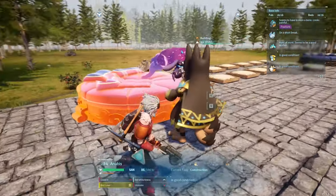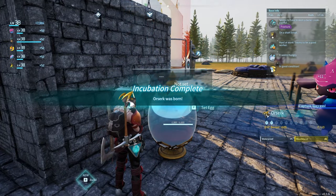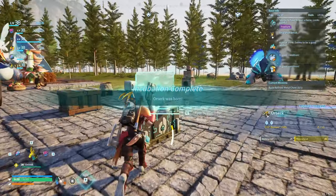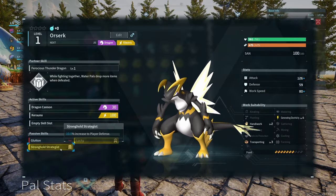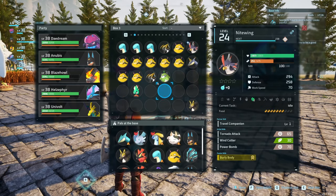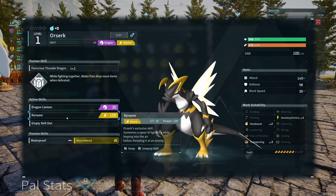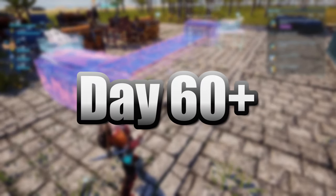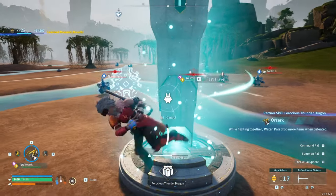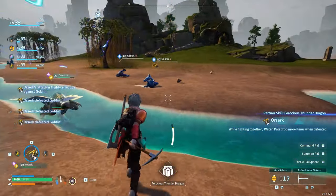I used the power cells gathered so far to power up Anubis and a few other creatures. After breeding our Grizzbolt with a Relaxasaurus, we managed to get an Orserk. This Orserk was one of my favourite pals because it has some really cool unique abilities — you get more water fluids while fighting water pals, and it just has some crazy abilities overall. So obviously I took him for a little spin.